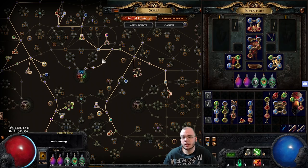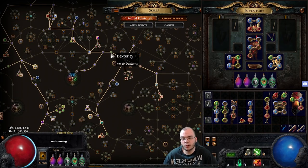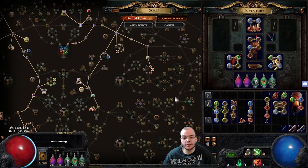At around level 53, you want to arrive at Necromantic Aegis. To get there, you'll path through here, get all the way down, and pick up Necromantic Aegis. There's also a really nice node nearby — move speed and cast speed is something this build really benefits from. So yeah, Necromantic Aegis is what you pick up next.